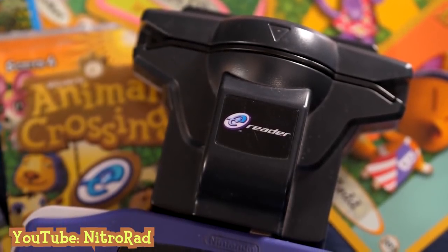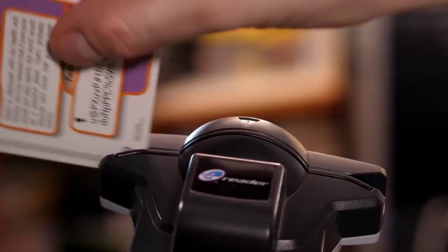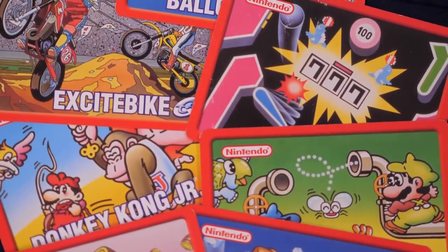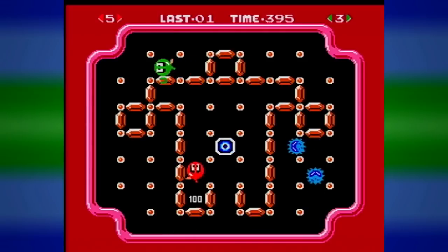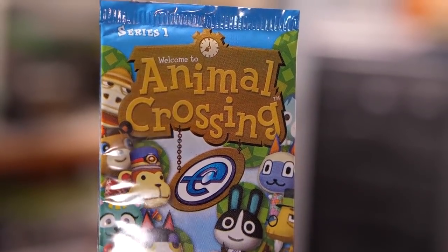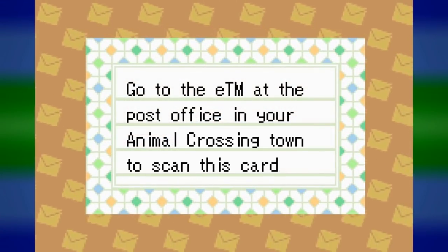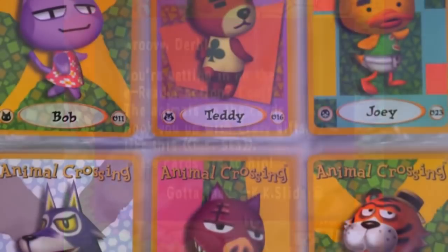E-Reader Cards were a Game Boy Advance peripheral where you would scan cards to receive additional content. In 2002 and 2003, a collection of Animal Crossing E-Reader Cards was packaged as Animal Crossing-e in North America — a big precursor to what would become Amiibo Cards. Each pack contained a random assortment of 5 cards sold at $2.99. There are six different card types: character cards, sibling cards, design cards, town toon cards, game cards, and classic game cards. The two classic game cards — Ice Climber and Mario Bros. — give the player a letter from Tom Nook containing the respective NES items.